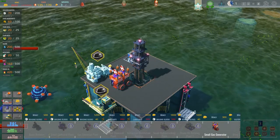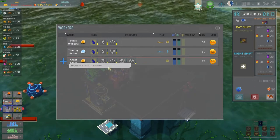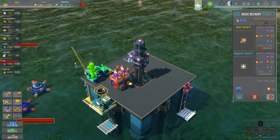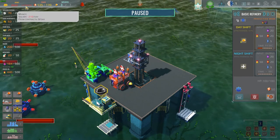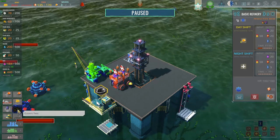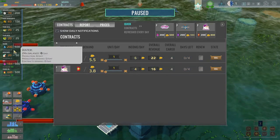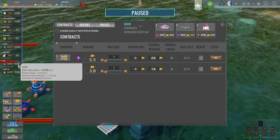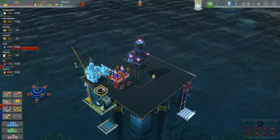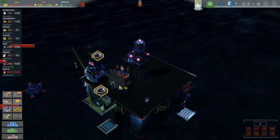Our housing is done, generator done. Let's get our refinery built — we have that one extra guy who can do the refinery, so let's have him work the daytime. This is all we can do for now until we start expanding. Let's stop the time — we're losing money on a daily basis. These are the workers we've hired and we need to get some cash in. The best way to do that is daily contracts. This contract is asking for gas and fuel.